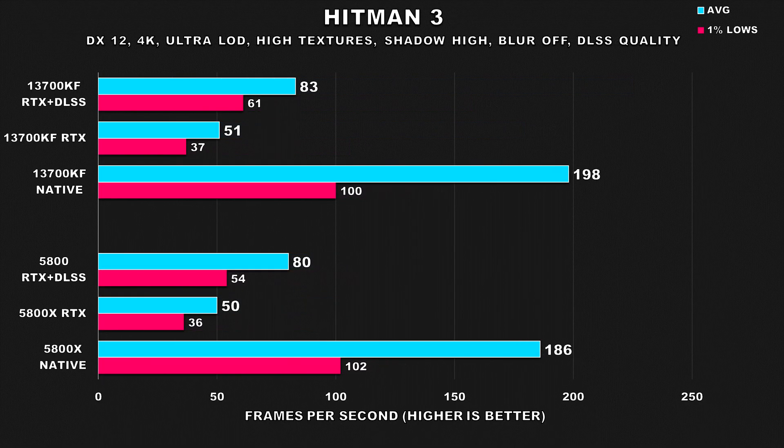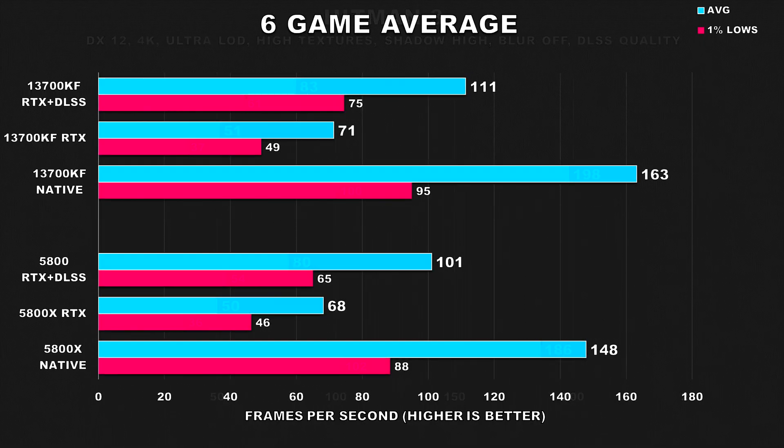The last game is Hitman 3, which shows similar behavior to F1 2022 — at native settings there's a really high average frame rate and a notable difference between both configurations. However, when enabling ray tracing and even when using DLSS, both systems offered the same performance. The ray tracing performance in this game is kind of lackluster; the difference in visual fidelity is subtle, so it's not clear why the performance hit is so drastic.